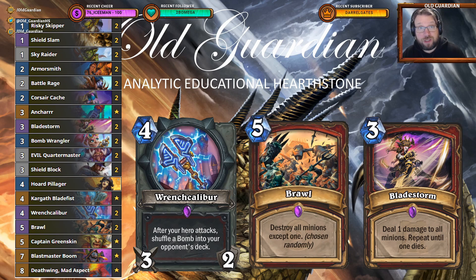It can also generate a lot of armor because Risky Skipper goes together with Armorsmith, and there's Shield Blocks and Evil Quartermasters in the deck, so you're going to gain a lot of health. As for how you actually win the game — you win with bombs. Wrench Caliper puts bombs into the opponent's deck, then Captain Greenskin and Horde Pillager add even more bombs, and Blastmaster Boom provides even more bomb effects — especially hilarious when used together with Risky Skipper to have everything explode instantly.